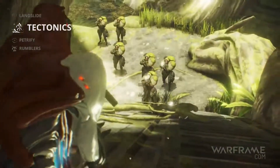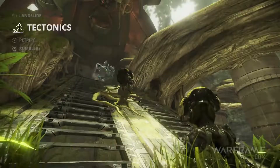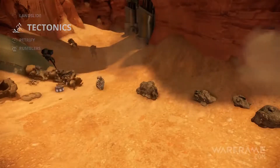Tectonics creates a rock barrier in front of Atlas that blocks enemies. If deactivated while the barrier is active, it will turn into a deadly boulder that rolls toward your aim point, eventually exploding with radial damage.